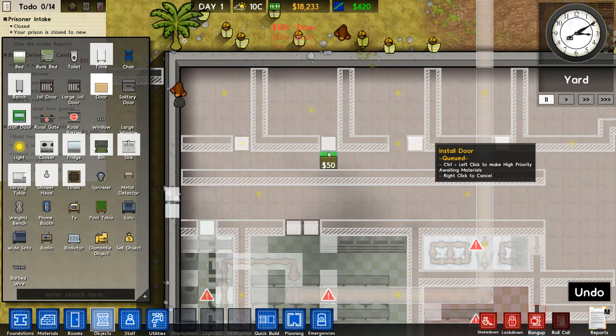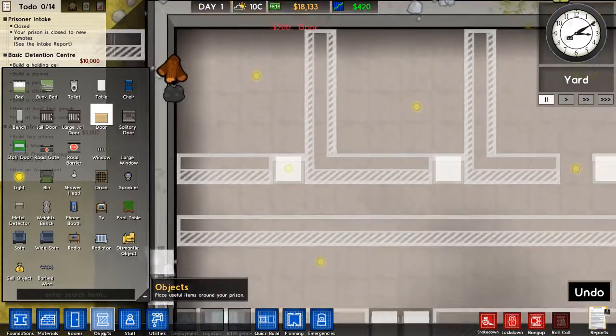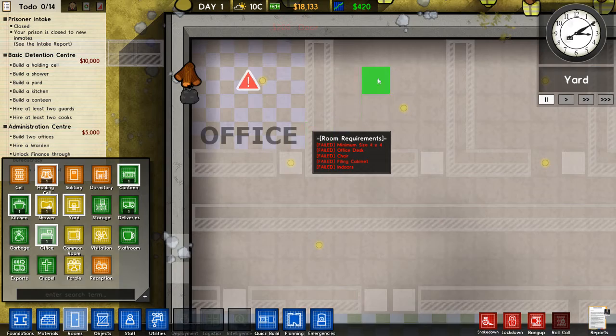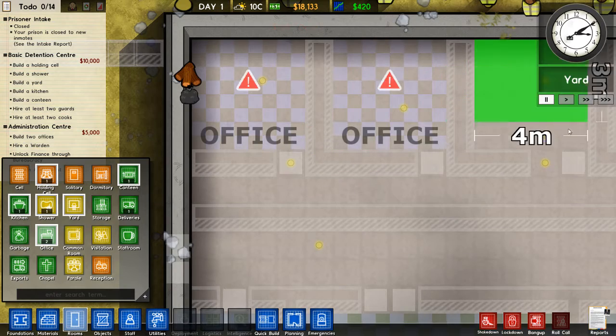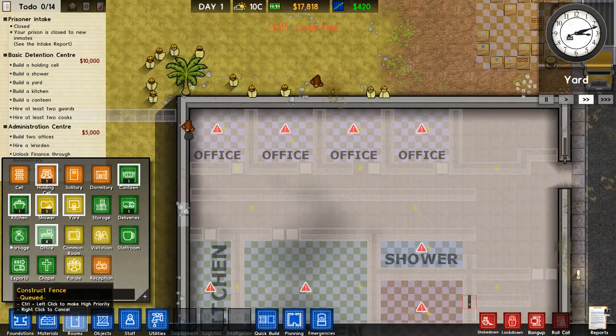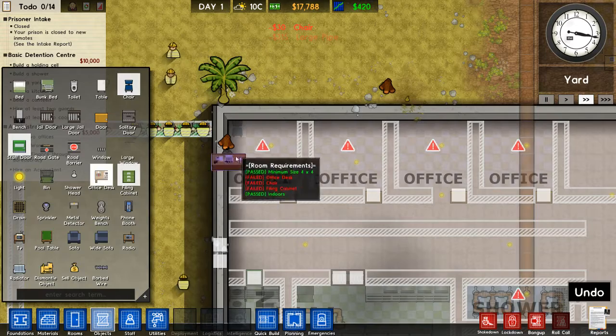Let's bring the water here so I can plan everything easily. These require water supply and cookers require power supply. For shower heads — objects, shower heads — like that. We're going to put a drain here and here, and a regular door. The offices need a chair, table, and a filing cabinet each.